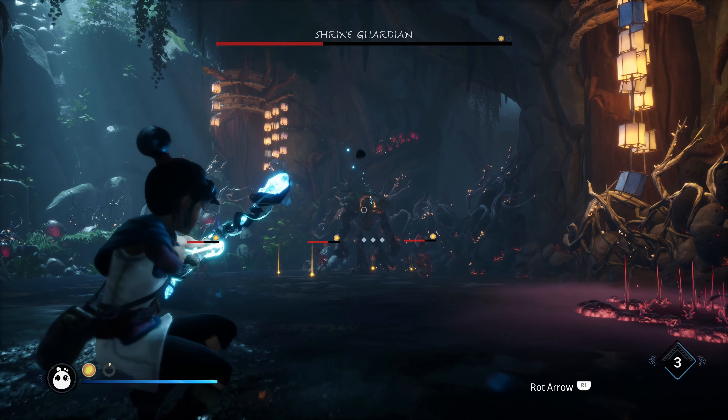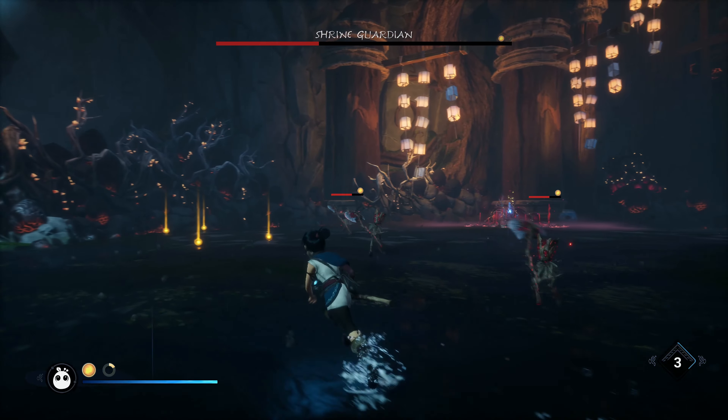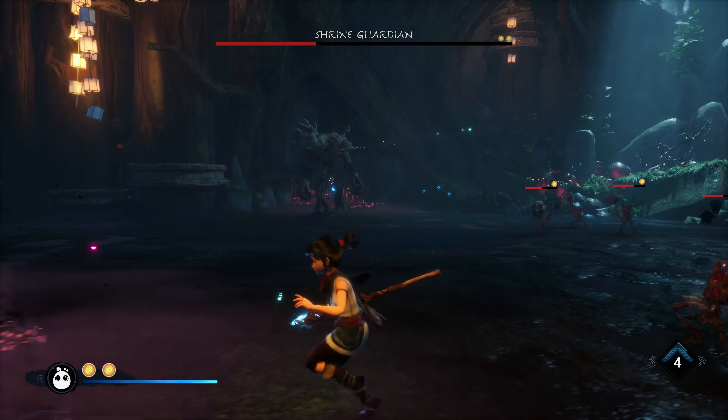You don't really want to do this fight without taking out those crystals, because taking out the crystals does big damage and shortens the duration of the fight a lot. Not only that, they also drop a ton of courage energy, which gives you extra Rot powers to do even more damage.